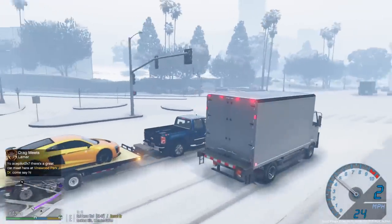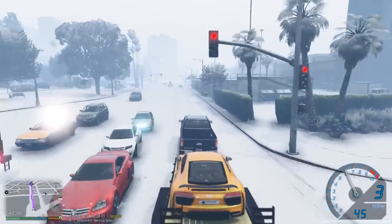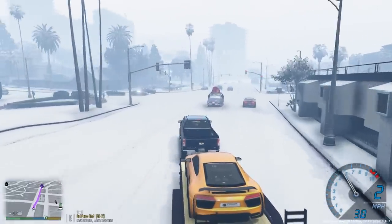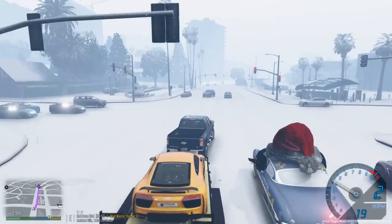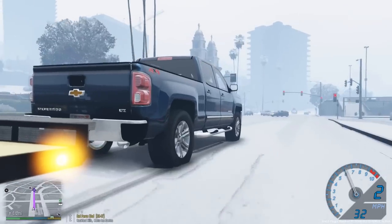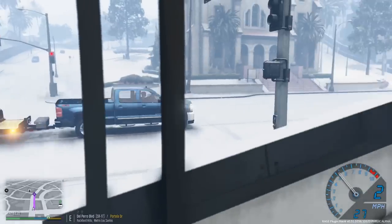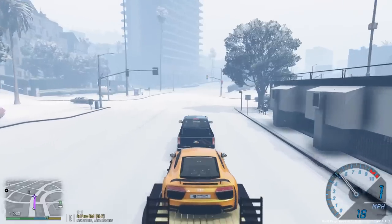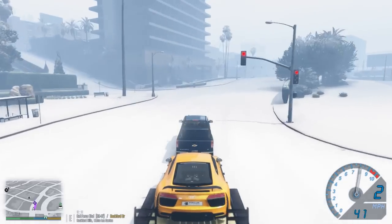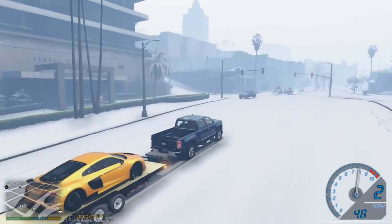That would be pretty crazy — which car should we use? Definitely gotta use something all-wheel drive. All right, so he lives right up here, let's go ahead and drop him at his house. Not really seeing any cops, so you guys already know we're going through these red lights here. All right, so here's his condo where he lives — he said we could just pull it up to the parking garage on the side over here and he'll take care of it from there.